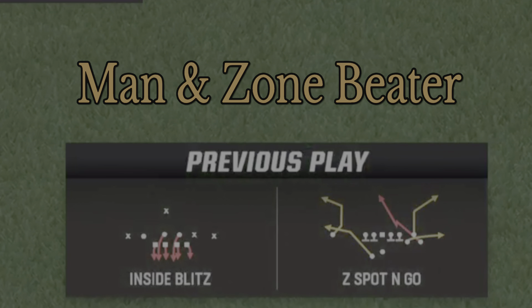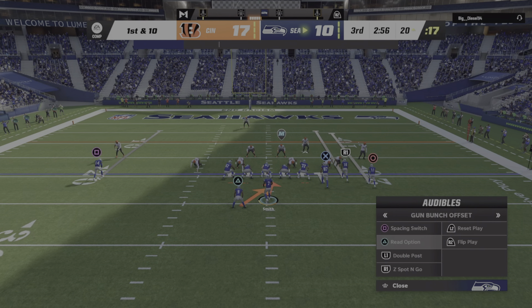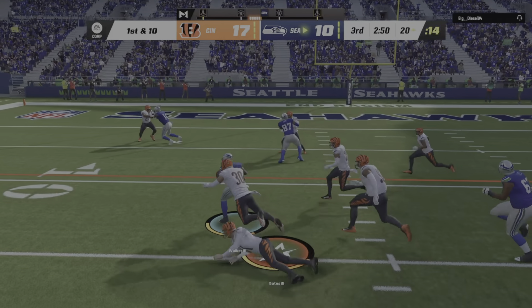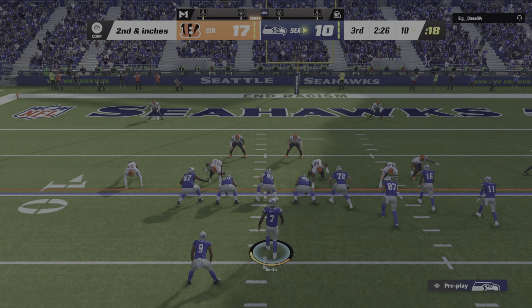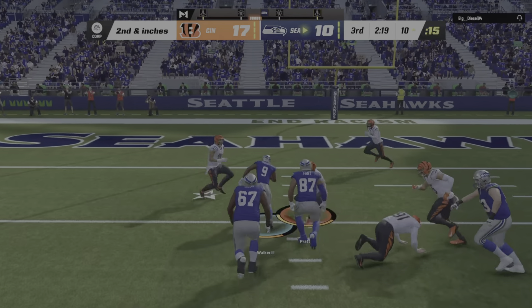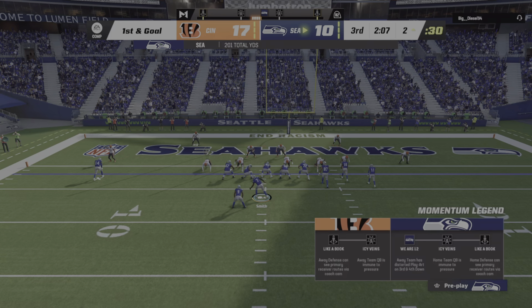As you can see, we're making the adjustments. Z-Spot and Go is a man and zone beater. You just got to read the keys — you got to do a process of elimination. Do I have a good gap in the run game? Is it a good opportunity to run and just try to get three or four yards? Check your automatic side. Do you have lurking underneath defenders? Or is it just clear? And then you go look at the concept side. That's how I do this thing.